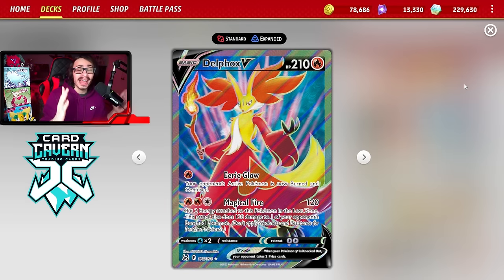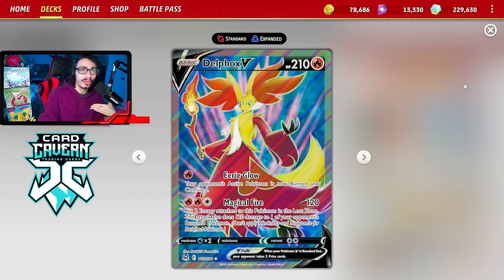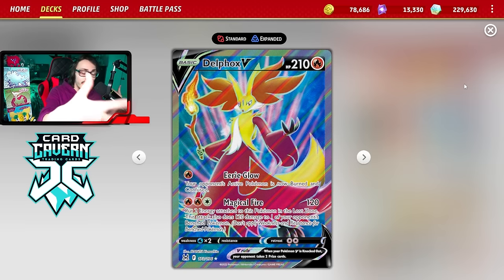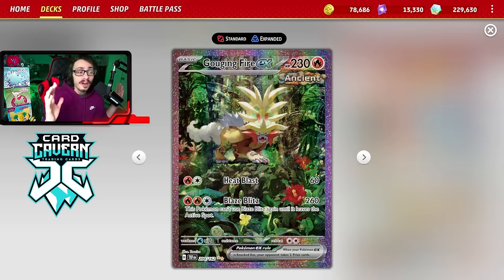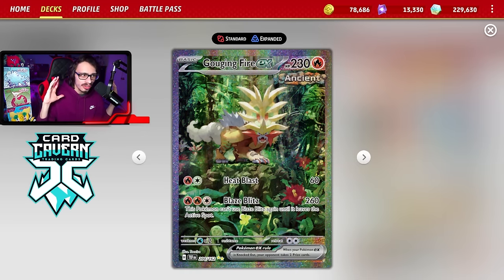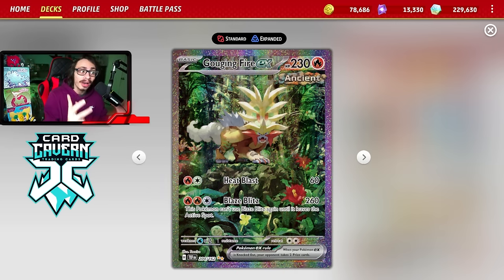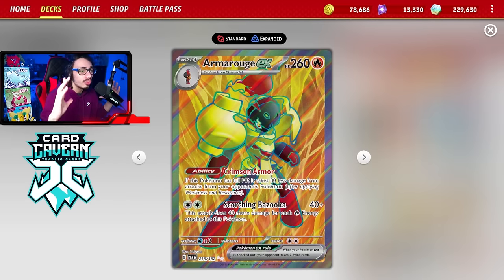Some of the big attackers in the deck include Delphox V with Magical Fire, which can do 120 damage and then 120 damage to one of your opponent's bench Pokemon. Sometimes you can take multiple knockouts with this — it can be really good against Lost Box when they go Frenzy Gouging against you. You can potentially take three prizes with Magical Fire. There's also Gouging Fire, a brand new card from Paradox Rift that does a nice big 260 damage.